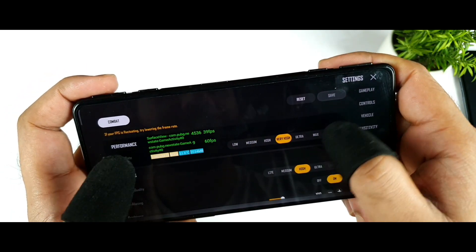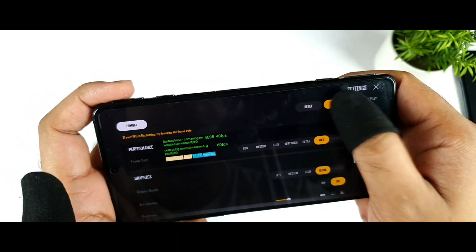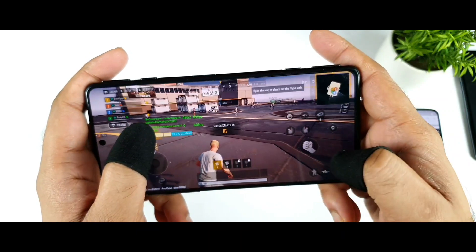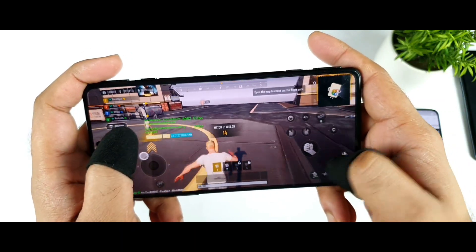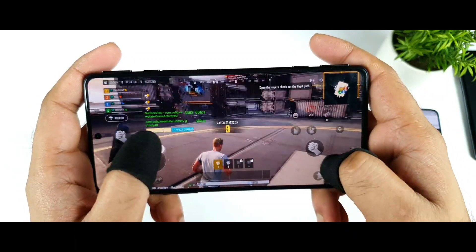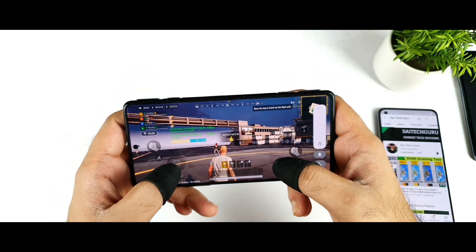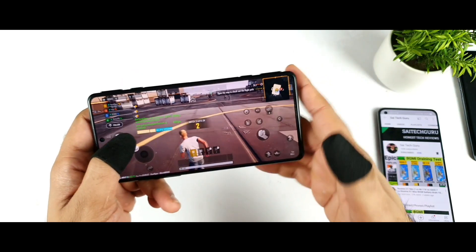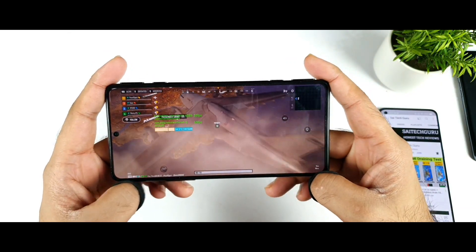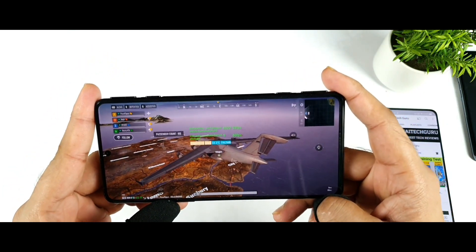Let's go to graphics and select maximum ultra. The graphics settings got changed when I entered the match, but I did change it before — that's something you should know. Right now, as you can see, we are getting about 60 FPS consistently with no issues. The sound effects are really good on the POCO F3 GT — very good dual speakers with fantastic effects. The real-time FPS data is maintaining well.